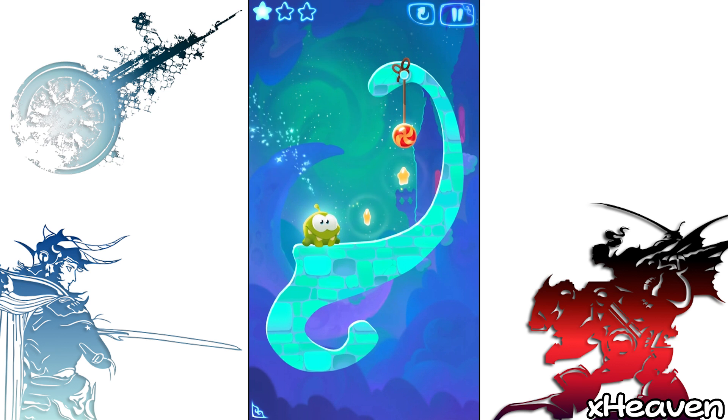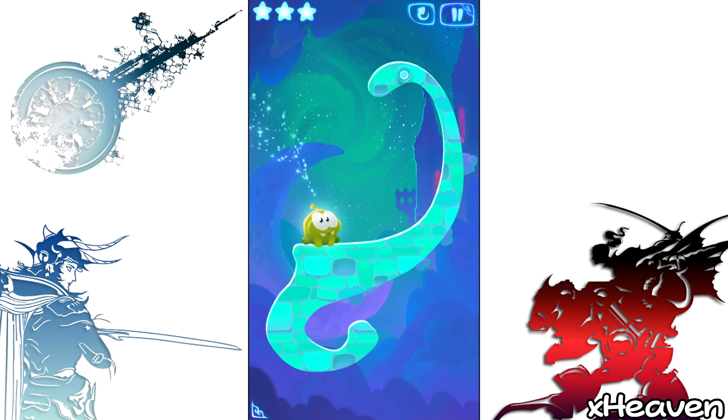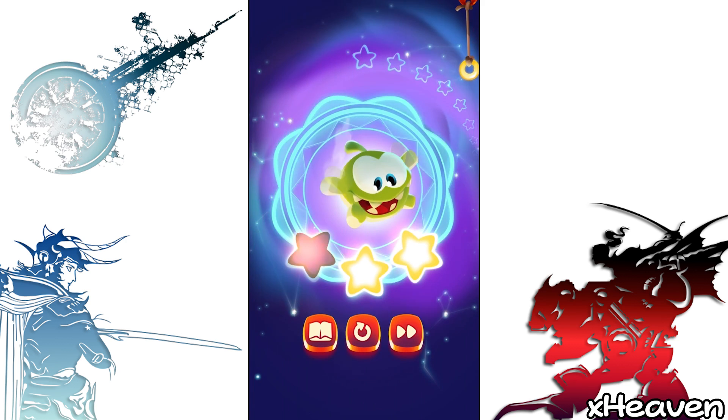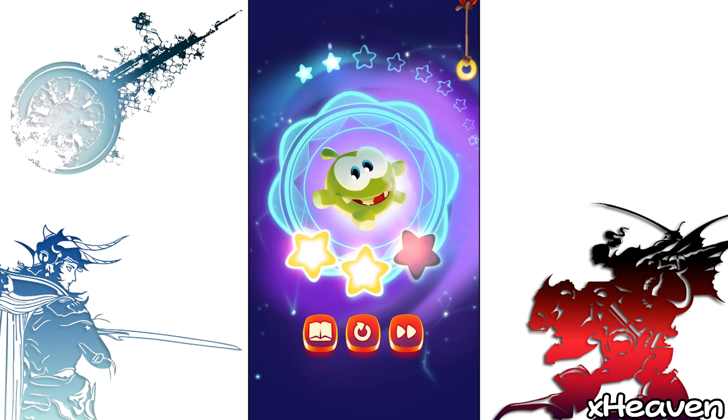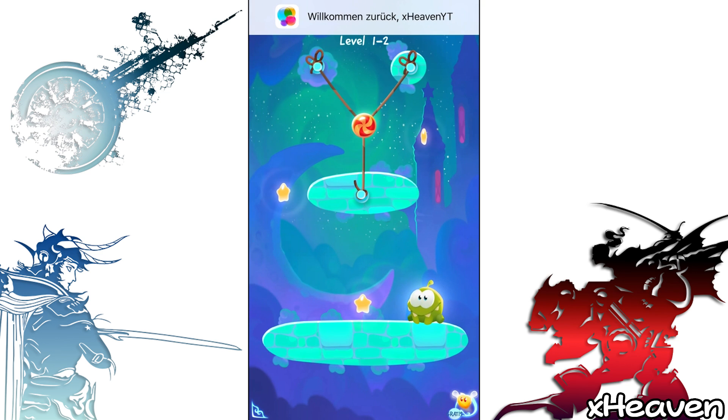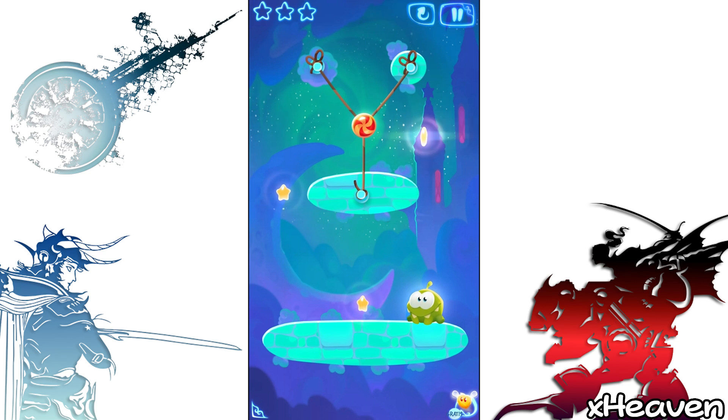Und heute werden wir das neue Spiel testen. Es ist immer das Ziel, dass wir — ich weiß gar nicht was es genau ist — Candy essen. Also, dass unser Frosch — ich glaube, das ist ein Frosch — das Candy oder die Süßigkeit oder die Kugel da in der Mitte in den Mund kriegt.